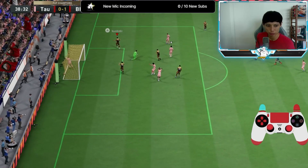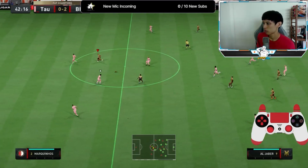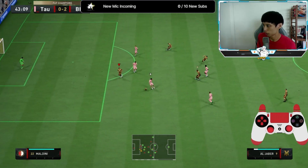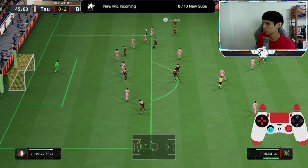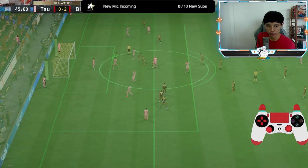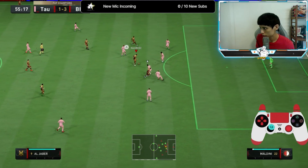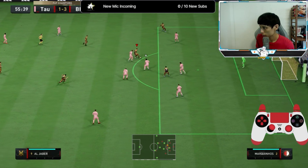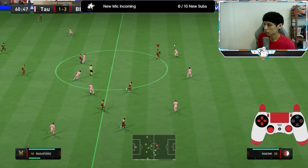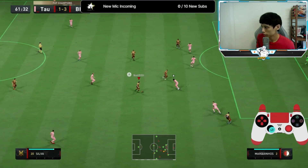Good run, good run. Can he pass? Yes he can. Good run. Oh yeah, let's go — five-star weak foot! Alright Jaber, good pass out to Reshi. Alright Jaber, make the run — good run.